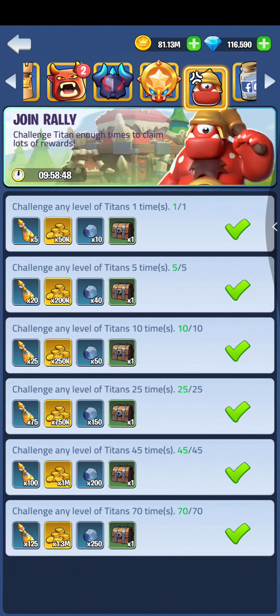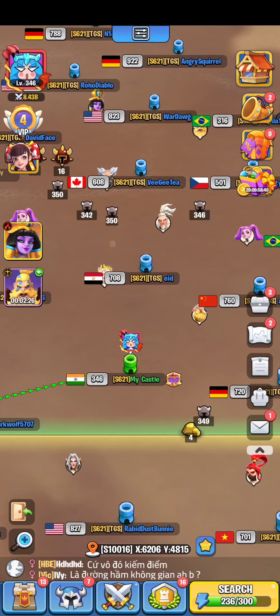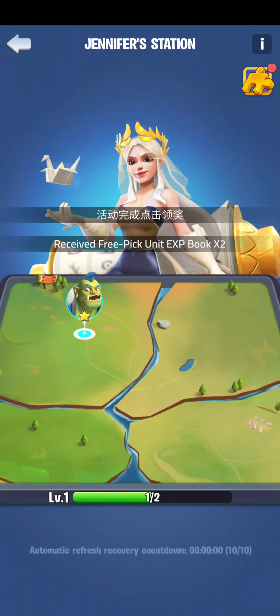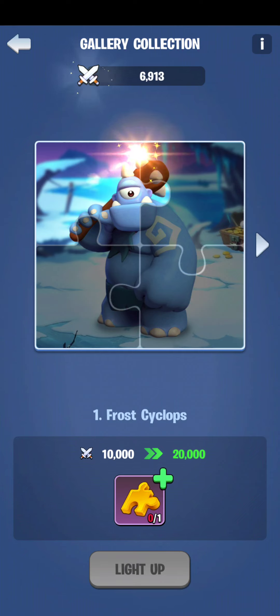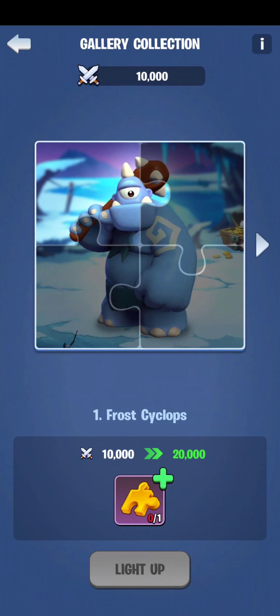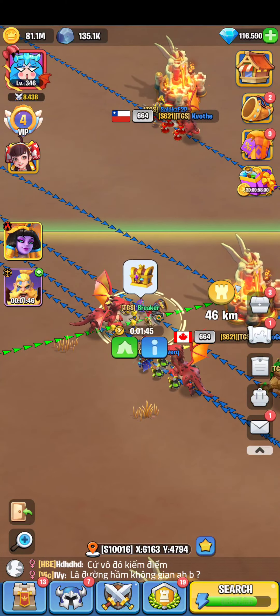My first task is completed — I'll claim it. After using just one gallery shard, my power level increased by 10,000. So after each puzzle solved, your power level increases. This is a great way to power up very fast.